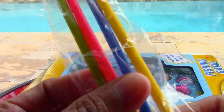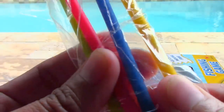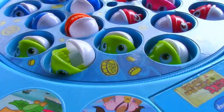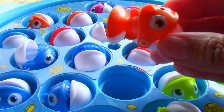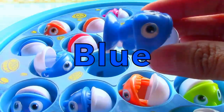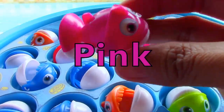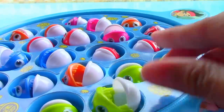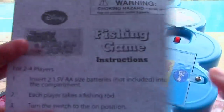These are the four player rods. The colors are green, red, blue, and yellow. This is the game board. There are 21 fish in the colors orange, blue, red, pink, and green. It needs two double-A batteries and comes with instructions.